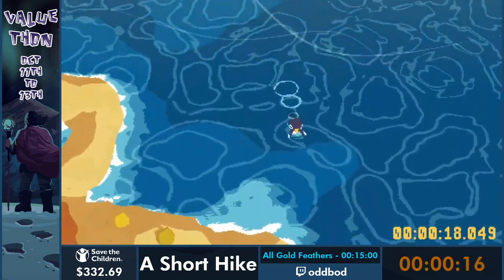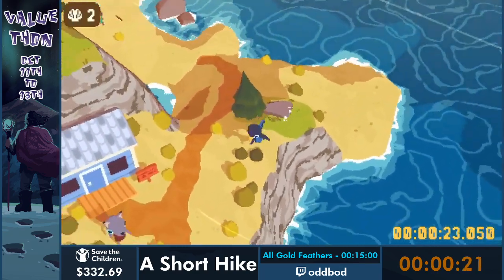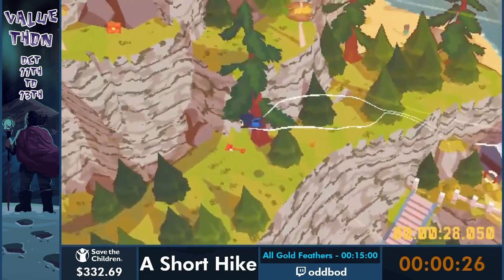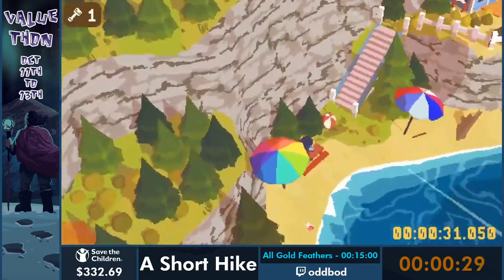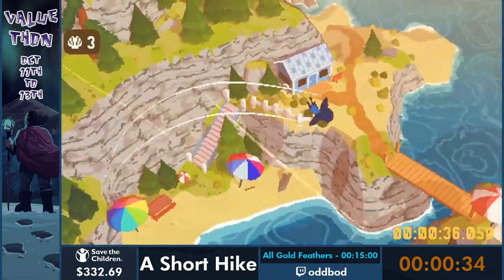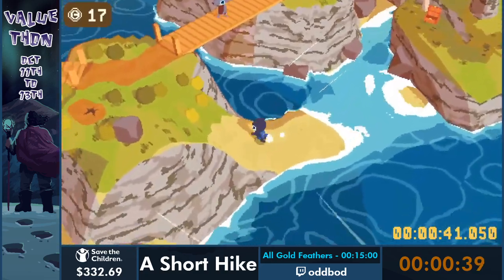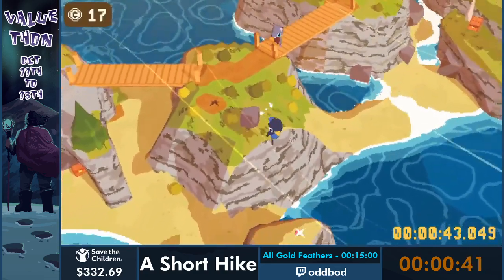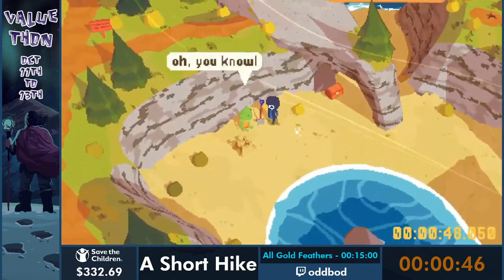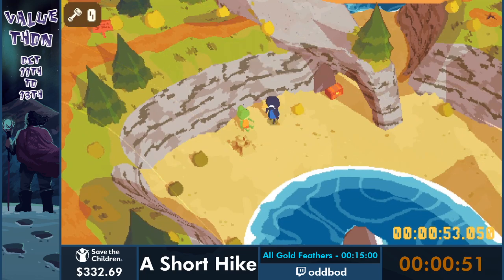You saw me dive down briefly - that is to build speed that I can then carry over into the glide. We play as this bird called Claire, and the first pickup here is a shovel. This run is about running around the island and collecting a bunch of stuff, the main thing being the golden feathers, which is the namesake of the category. You see me collect some money - we'll need that - and then I collect something called a shell, which is for a quest later. Those are the three main pickups. Here we trade the toy shovel for a real shovel.